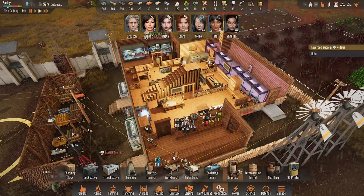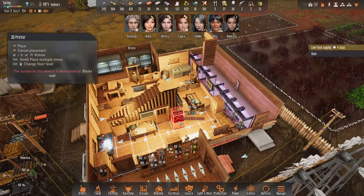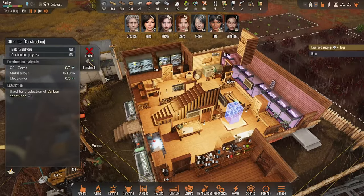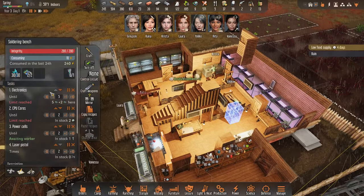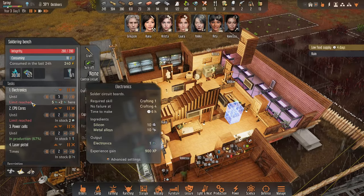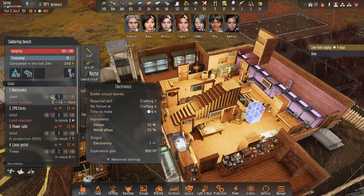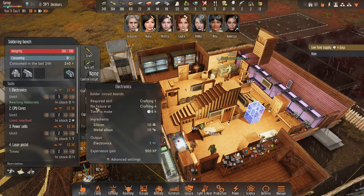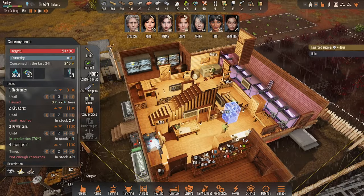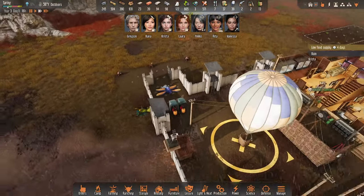I was gonna look at the 3D printer. I want to stack this bad boy right here, because this thing can print electronics for you. I don't know if it can print CPUs or even power cells, but it'd be really cool if I could take electronics off production on the soldering bench and just let the 3D printer have at it. That would be really nice. Our food supply is going back up - this is great news.